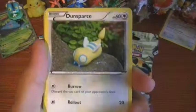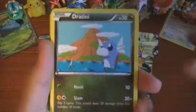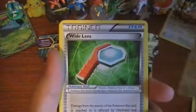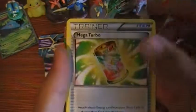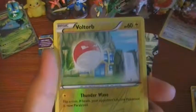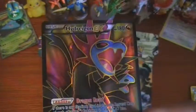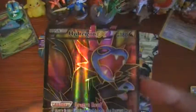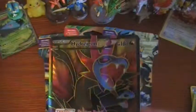We got packed start with a Dunsparce, Dratini Electric, Swablu, Wide Lens, Shelgon, Mega Turbo. The reverse is a Voltorb. And our rare is — oh! I was not honestly expecting that at all — a Full Art Hydreigon EX! That's nice, I like the look on that card. Woo! That is beautiful.